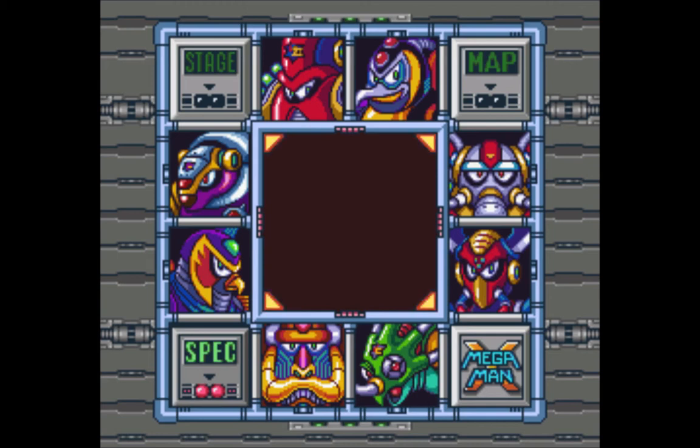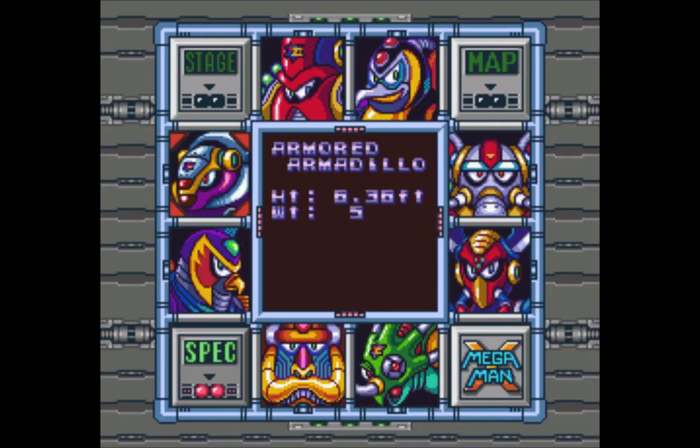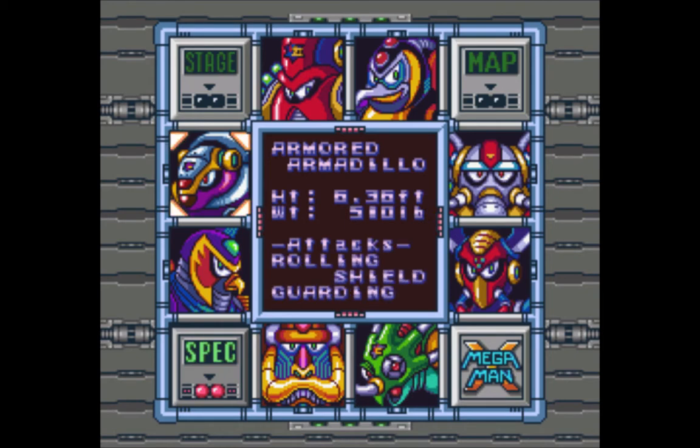Welcome back to Let's Play Mega Man X. Today we're going to be taking on Armored Armadillo because he's got a really easy to grab sub-tank, which is always a positive. He's also got some goodies in there — a health upgrade that we'll be grabbing. The boss fight with him is kind of annoying with just the Mega Buster; I don't usually do him first actually.